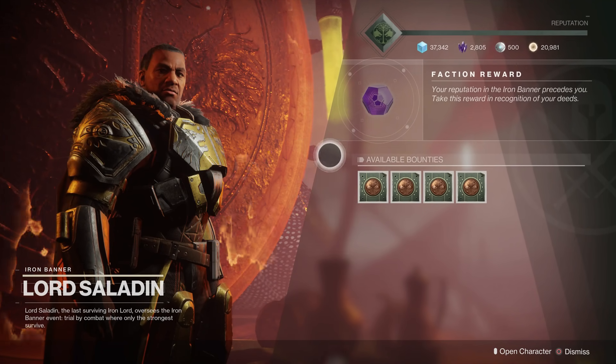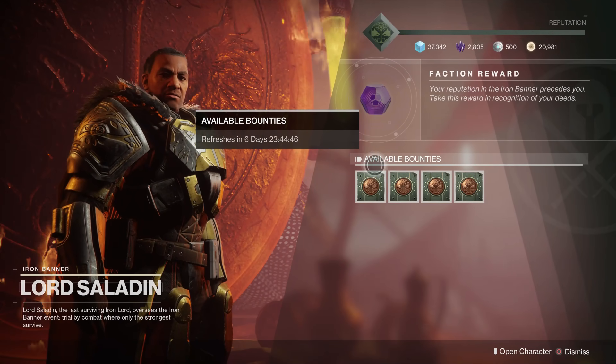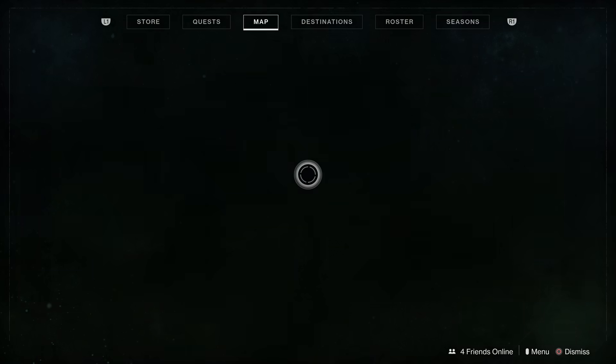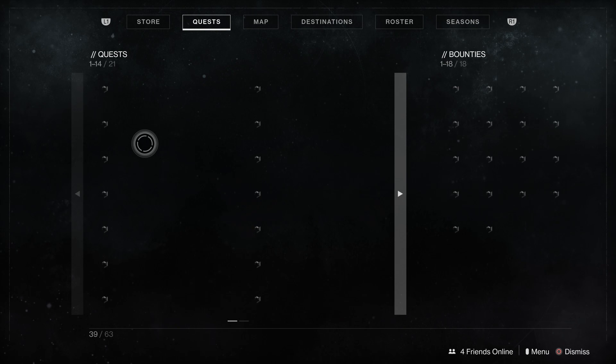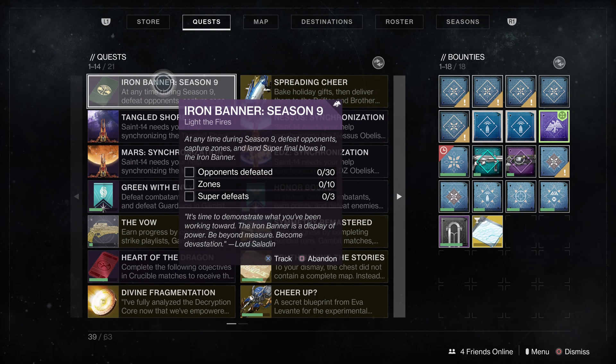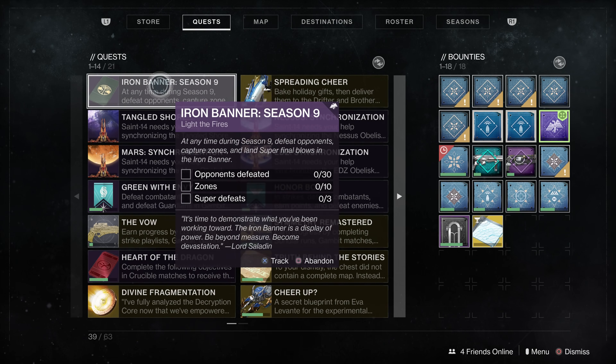So what you need to do is there will be a pursuit just above these bounties, which I've already picked up, and you will need to complete this pursuit. If we go to our quests, we will find the pursuit here. This is the Iron Banner pursuit for Season 9, which has 5 different levels that you need to do.